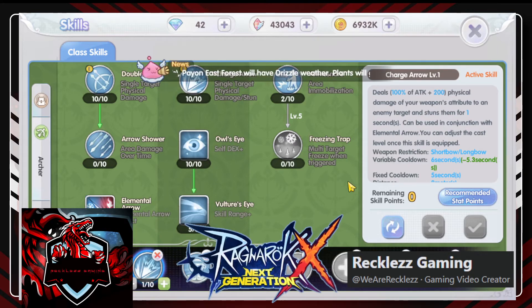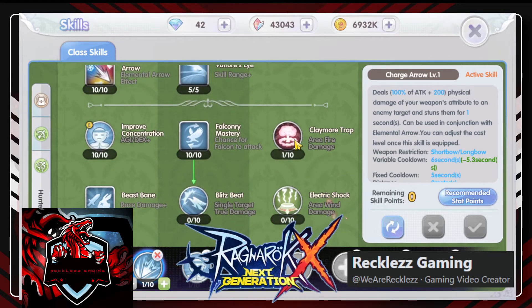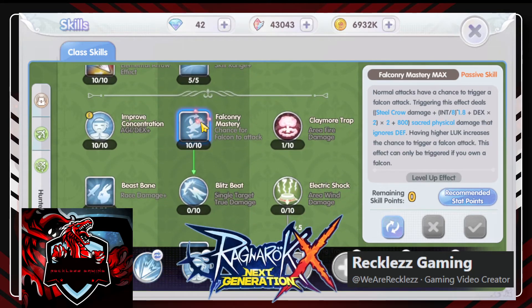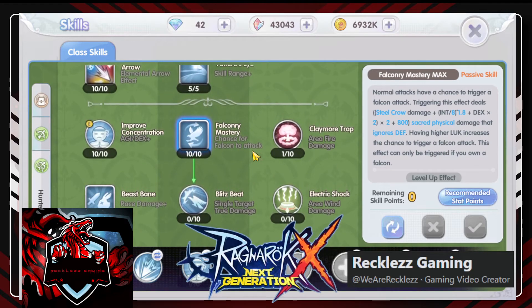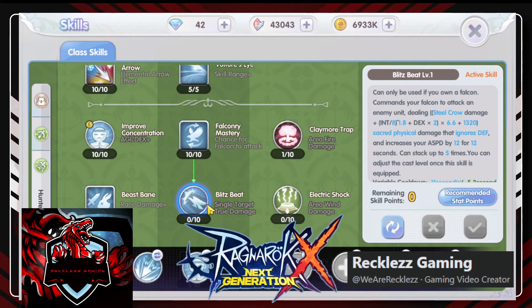Especially here in marine spear — you need the stun to stop its detonation and kill it before it suicides. Trap is for KVM. Falcon Mastery — I took this because it's the auto-blitz. This is what's affected by lock. Higher lock increases the chance to trigger a falcon attack. I didn't take blitz beat because that's an active skill — as a shooter, I just want to keep attacking.